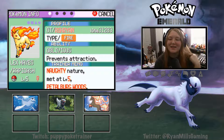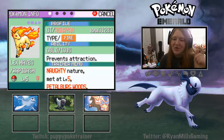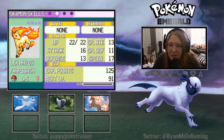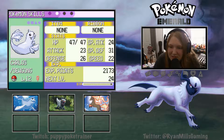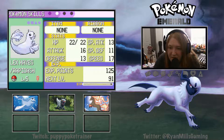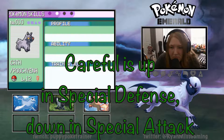Our latest catch is the one and only Lex Hayes with the Oblivious ability, which might be ironic. She knows Tackle, Growl, Tail Whip, and Ember. I don't know about natures - I think hers is probably up in speed or up in attack. A Naughty nature looks like it's up in special defense, maybe defense, and down in speed. Yours is definitely down in special defense, down in special attack, up in attack. That's Careful.